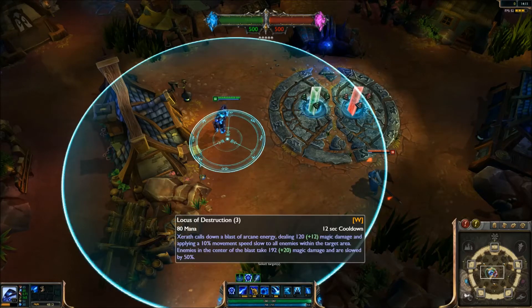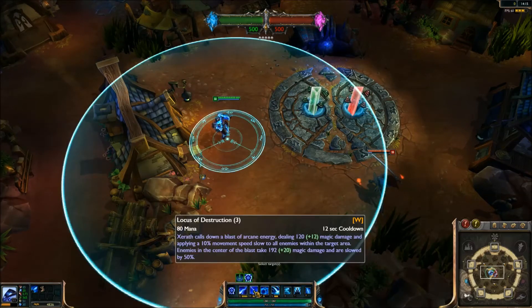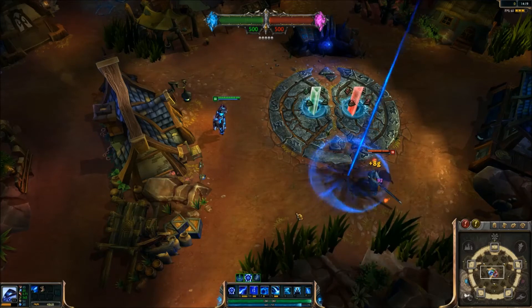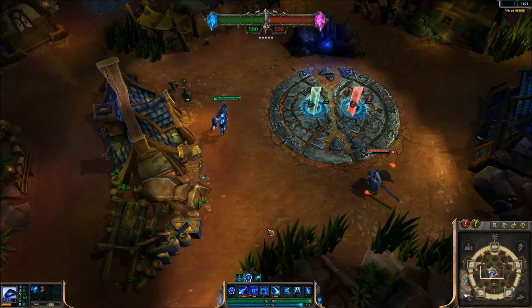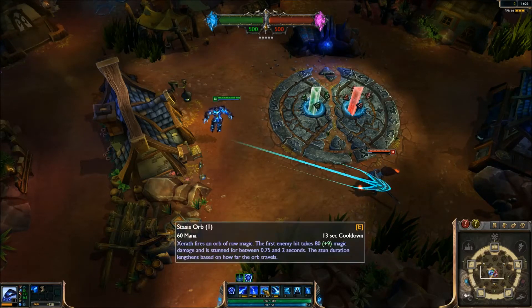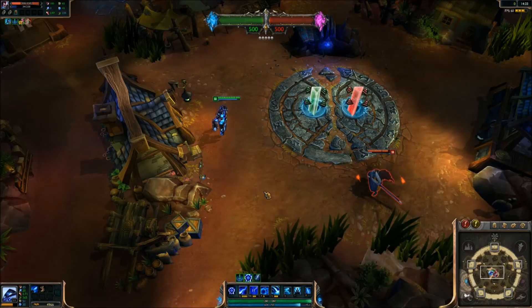If we hit Yasuo with the outer circle, he took 120 damage. Let's hit that again — see the damage with the outer circle, 92 damage. Now let's hit with the inner circle and see the increase in damage — he takes 150. You can clearly see the difference between inner and outer circle damage.